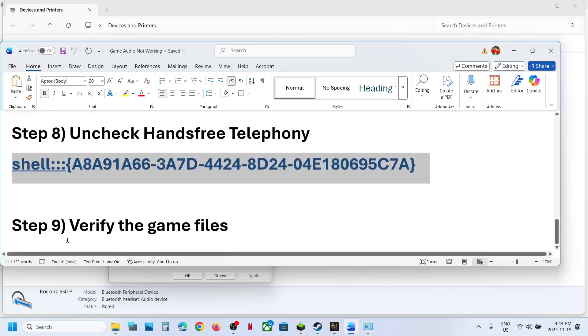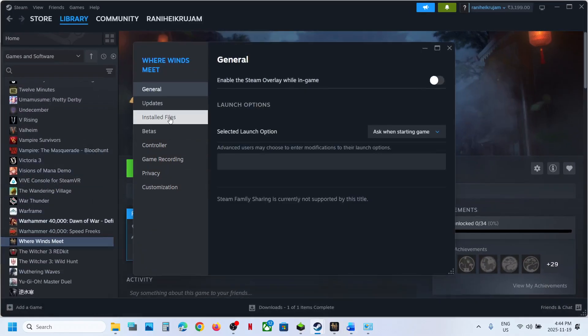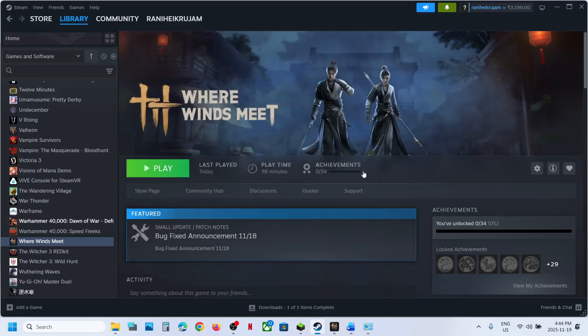The next step is to verify the game files. Go to Steam, make a right click on the game, select Properties, go to the Installed Files tab, and click on Verify Integrity of Game Files. Once verification is done, relaunch the game and check the sound. One of the steps shown in this video should help you fix the audio issue with the game. Thank you so much for your time — please like this video and subscribe to my channel.